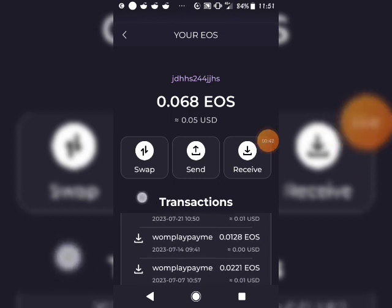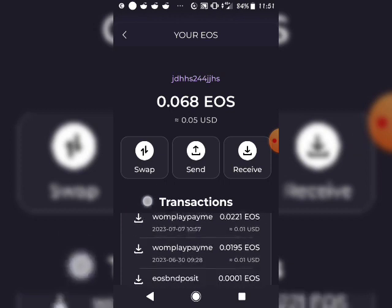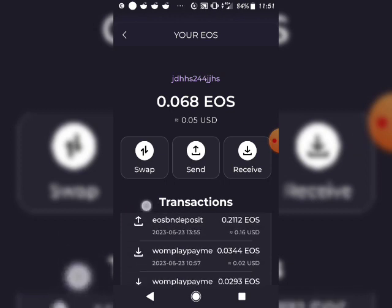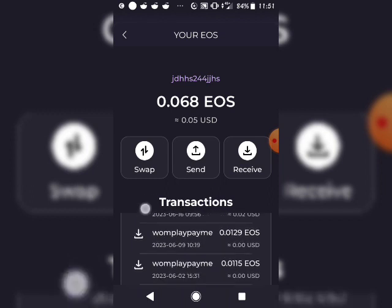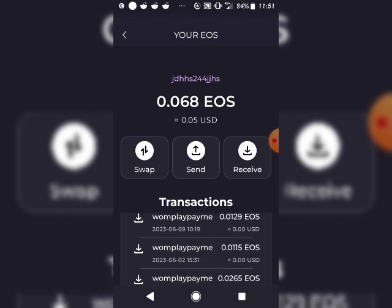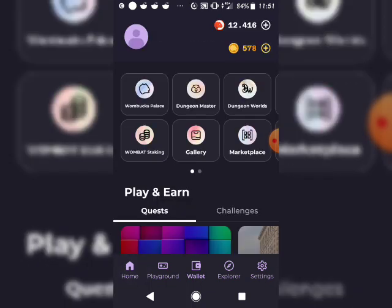As you can see, under my transactions I've been having constant earnings from playing games and clicking buttons. I actually did a withdrawal — I deposited it back to my Binance account a few days ago. It doesn't show here, but I am earning constant free crypto every day.